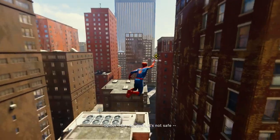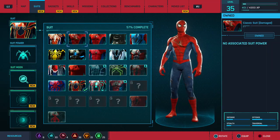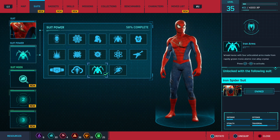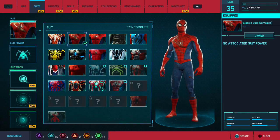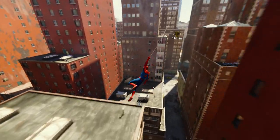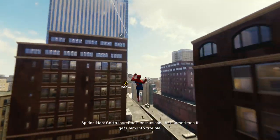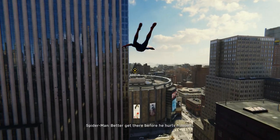Let's get started. So I'm trying to go in order as best as I can. Suit number one is the Classic Suit Damaged. It's the first in appearance. This suit has no suit powers at all — it's just the tutorial suit and serves no real purpose other than looking cooler because it's ripped up. You don't need anything to unlock it.